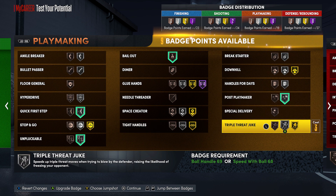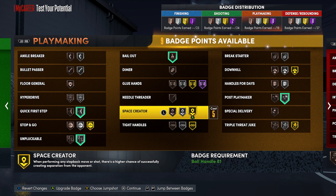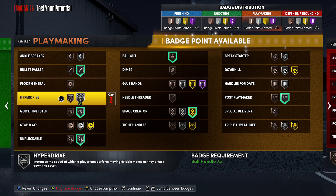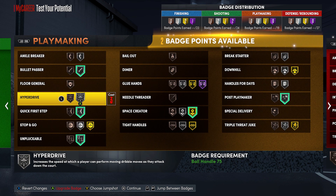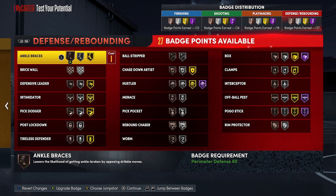Badges like bailout, dimer, glue hands, needle threader — post playmaker is definitely a badge to put on this build if you're playing twos especially, as you can draw your defender out with post moves a ton. Bullet passer is going to be nice to have. Hyperdrive — whenever you're running down court with a six-seven player and you have that badge to chain some dribbles together, it's nuts, I've tested it out. Also if you're playing a lot of threes or fives, downhill on gold — once you're going down the court, you're going to be a freight train and nobody is going to be able to stop you. Needle threader still works great this year. Space creator, even with this build, can be very deadly.